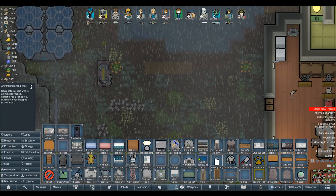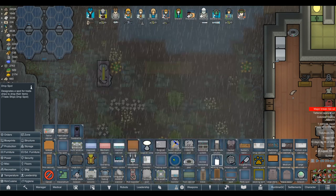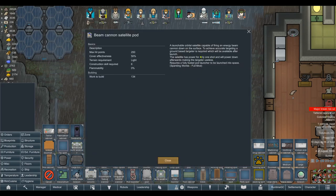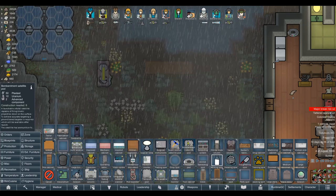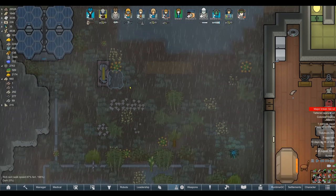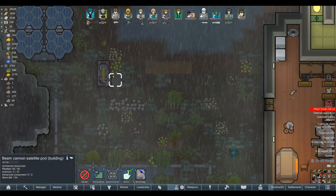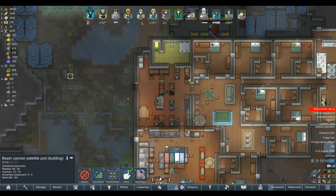We've got bombard settlement or beam cannon. The satellite ammunition for one volley will power down afterwards. It is expending it either way. The question is, do you want a beam cannon or a bombard satellite? If you want to corral your enemies through a kill box, it sounds like the beam cannon might be a better idea. So I'm going to build one of those. We did buy some advanced components from that caravan, so I guess we can spare this. Do we want to build bionics or do we want to build a satellite that fires a laser? In hindsight it seems like a fairly obvious trade-off.